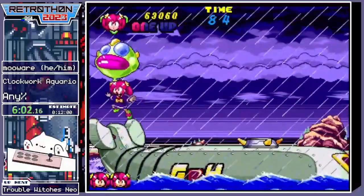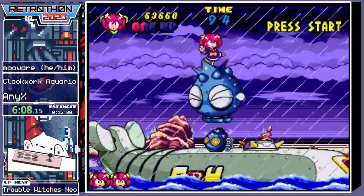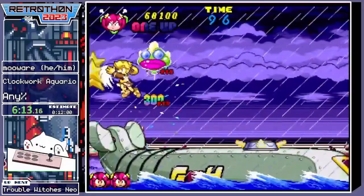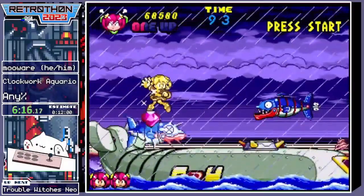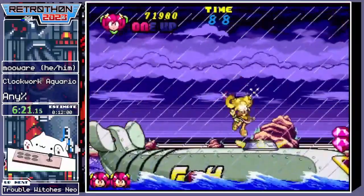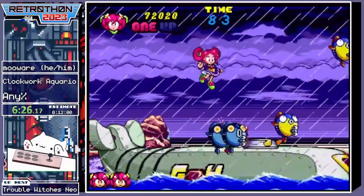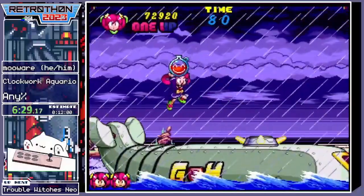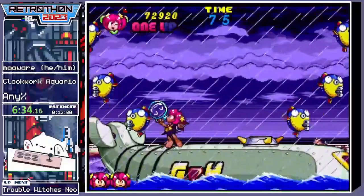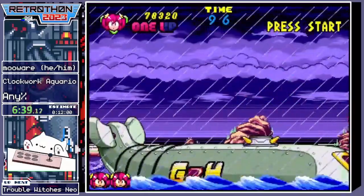This stage is kind of an auto-scroller I guess. The boat we're on says GH, that's short for Ghost Hunter, which is the working title for this game supposedly. Got a star again — makes things a little bit easier, but this isn't really a hard stage or anything. These gems are also for extra lives basically — you can see the one-up text up there that fills up with the gems. Alright, this stage is also done.